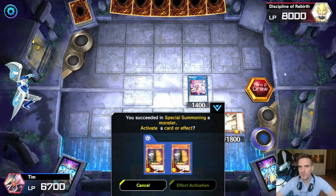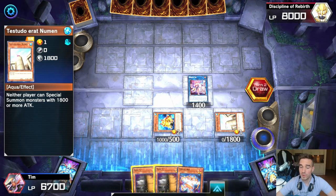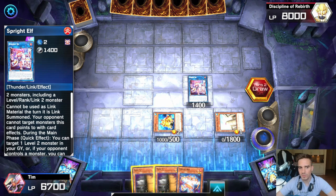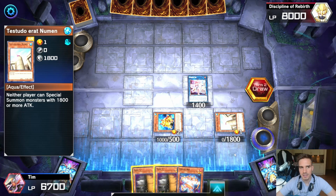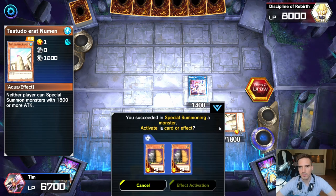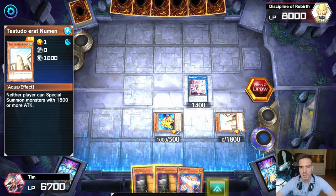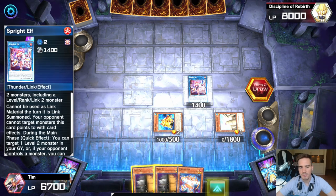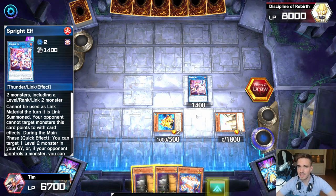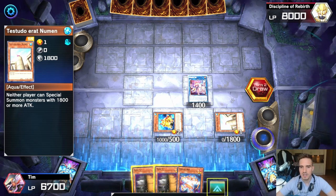At this current moment in time only 0.033% of people are playing this. With Testudo Eratonumen on field, your opponent cannot special summon monsters with 1000 or more attack, and it is protected by your Sprite Elf so it cannot be targeted with effects — making it basically indestructible. Keep in mind that if you activate Sprite Elf in the main phase, your opponent could activate Triple Tactic Style and steal your Testudo Eratonumen, so always keep that in mind.